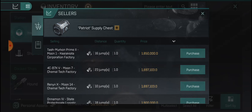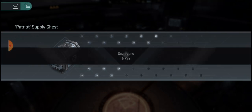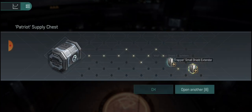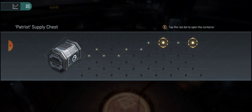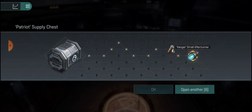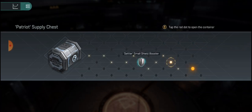Let's get into it. Trapper small shield extender, Wolf small shield extender, and a Trapper — wow. Those torpedo launchers go for about a mil, maybe two. Small energy Nosferatu, nice. Ranger small afterburner.